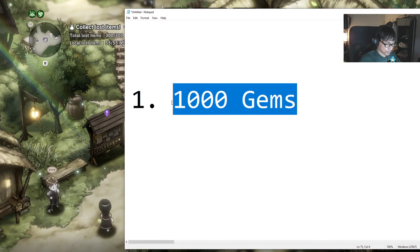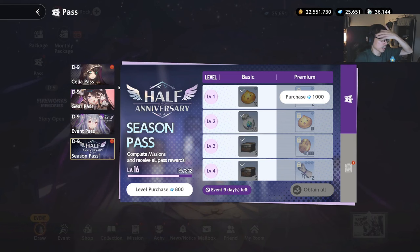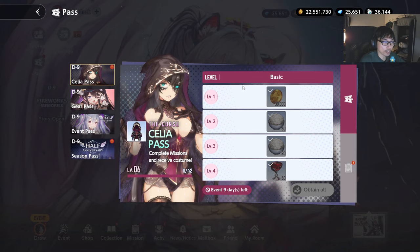What is this all about? This is going to be very straightforward. Some of you guys might already know this, but you always want to have 1000 gems saved. The reason why this is important is because Brown Dust 2 has a very unique system with a unique battle pass. If you go to the passes section, you can see there are multiple different passes. Some are completely free, like this one.